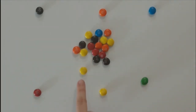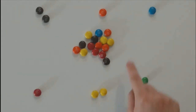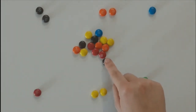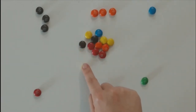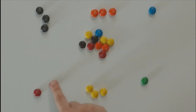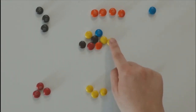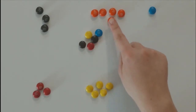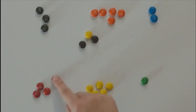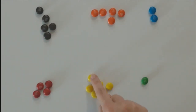Do you know what color this M&M is? It's yellow. Here's our brown M&M — I'm going to put it with the other one. Here's another orange M&M. Here's another brown M&M. Here's another orange one. Blue M&M, yellow, red, red, red, orange, yellow, yellow, orange, blue, red, brown, brown, and yellow.